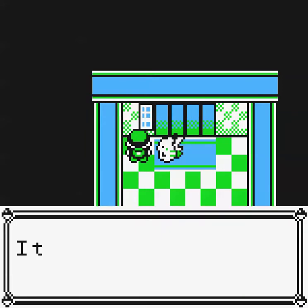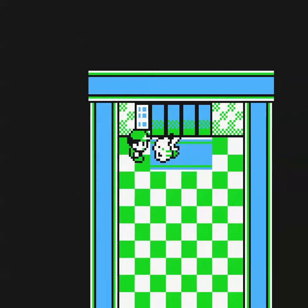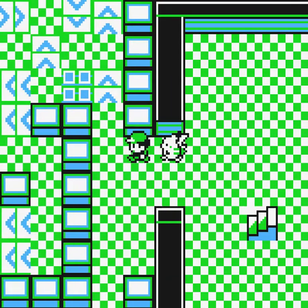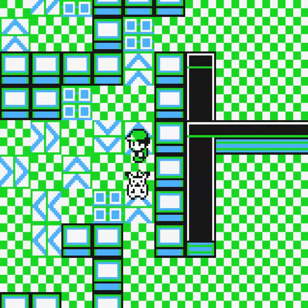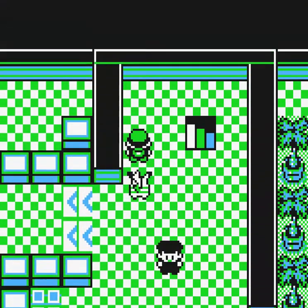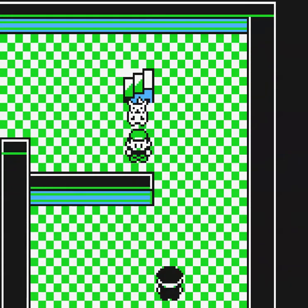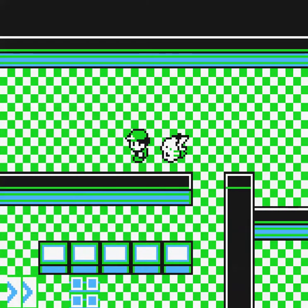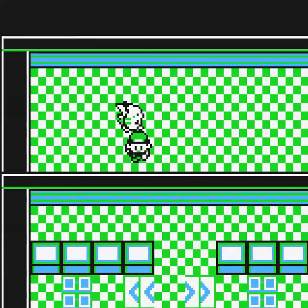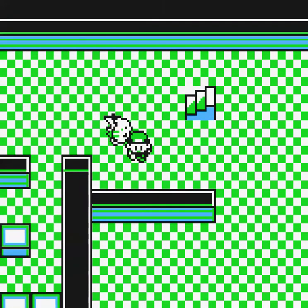So what does this elevator do? It needs a key. Well, there's one more staircase we haven't explored yet, so we'll go there. What's on this floor? There's someone down here — and a big hallway of nothing, but there's another one of these arrow tile puzzles down there.